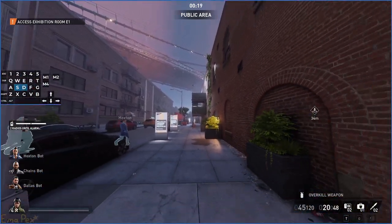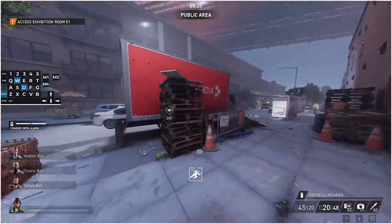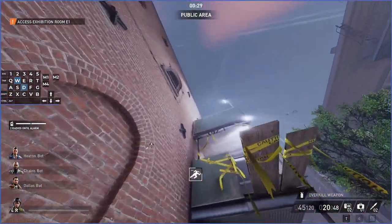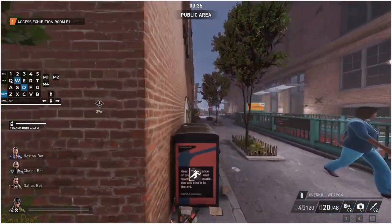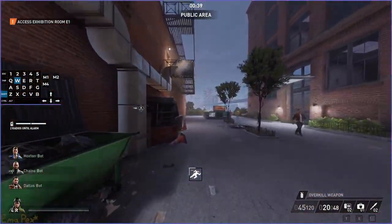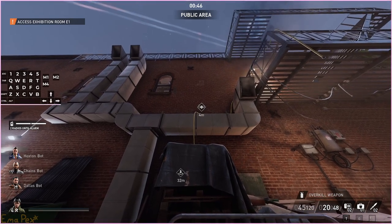There are three main entrances into the building depending on where you start. You can go in through there — you simply run up this bit and then mask up, go up here, jump across, and get into the second floor. You basically want to be masked up as soon as possible because the entire inside of the building is a secure area, so there's not really any point in being unmasked.